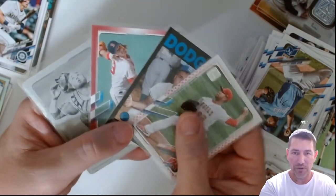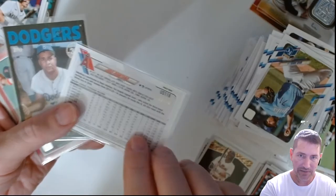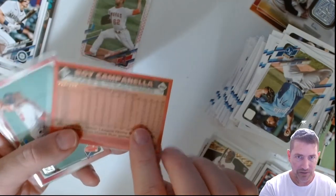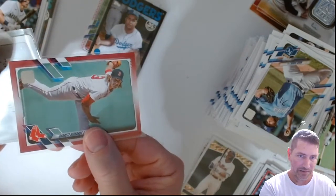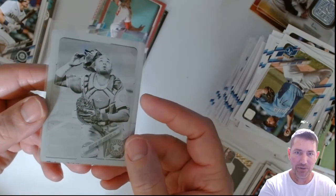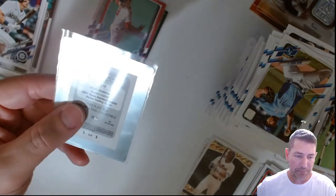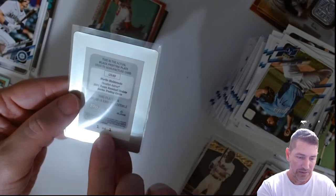Alright, wrap up time! We did pull four numbered cards, like we would in a hobby box. Number 33 out of 76 — Jose Quintana. Roy Campanella number 215 out of 299. Garrett Richards for the Red Sox — number 50 out of 50. That's crisp. And Martin Maldonado — the actual black printing plate used to manufacture card US-49, Martin Maldonado, Houston Astros. One of a kind. Sweet!